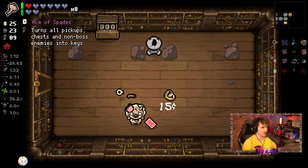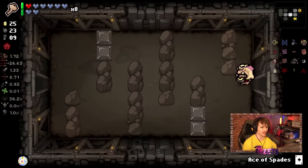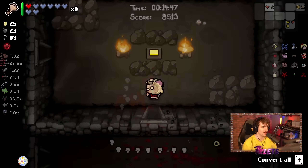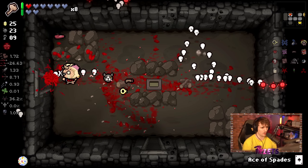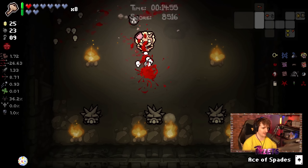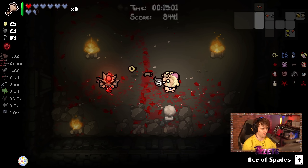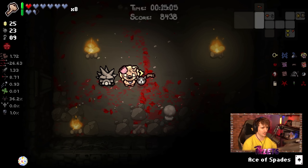Ace of Spades is okay — I don't have a card so that's fine. Jawbreaker is insane because it gives a 3.2x damage up. We don't have a lot of luck but we have such a high fire rate that we'll be shooting a 3.2x damage tear at least once per second. Look at that — that's why we took Eye of Belial; it's just so much damage with C-Section, it's actually insane.